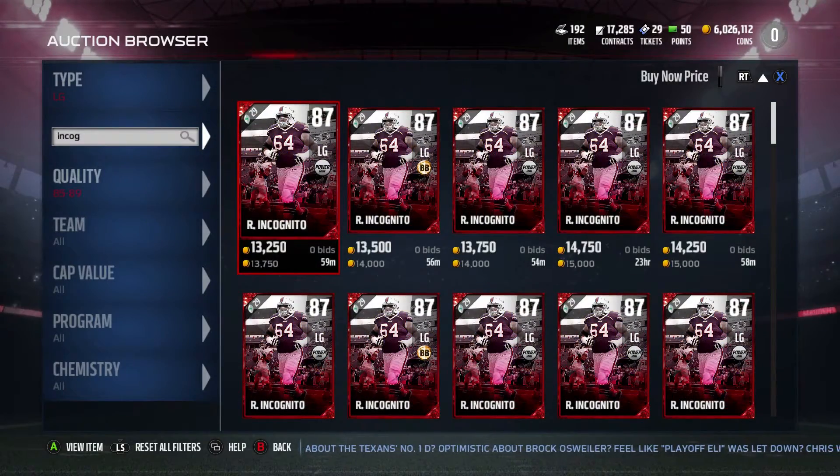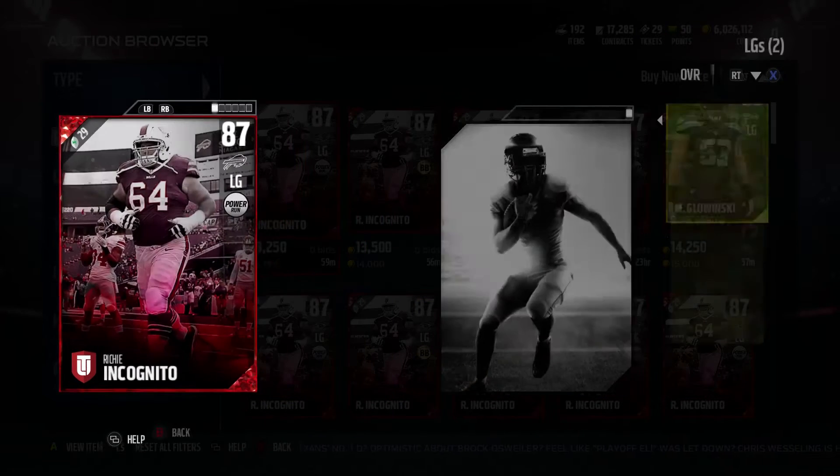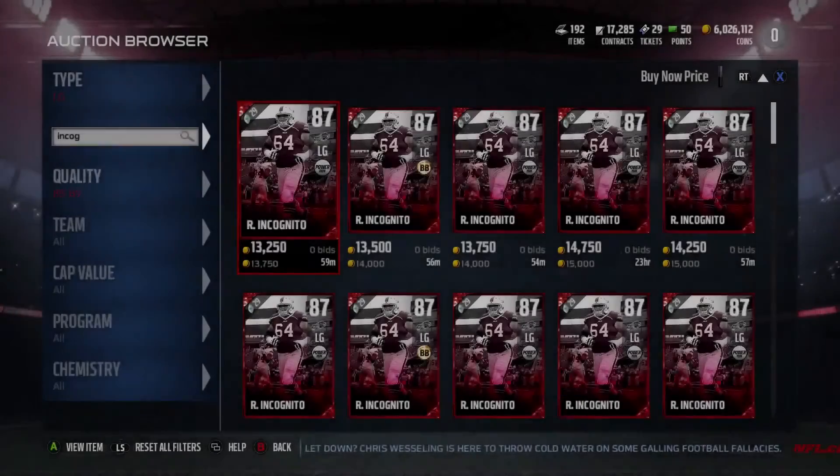Don't waste 6k going for someone who's listed for more than he actually sells for. A little bit cheaper than that option will be Mr. Richie Incognito. Here are his stats compared to Glowinski: he has 92 run block, 85 pass block, 88 strength, and 82 impact block. Definitely a great card right there.